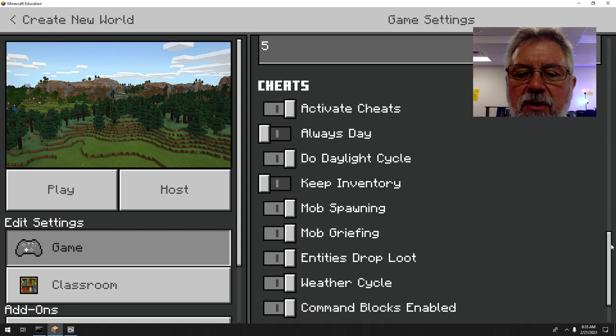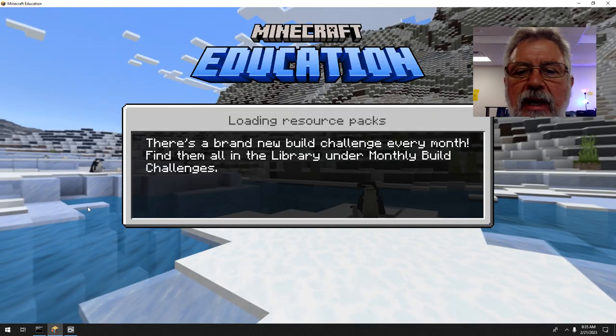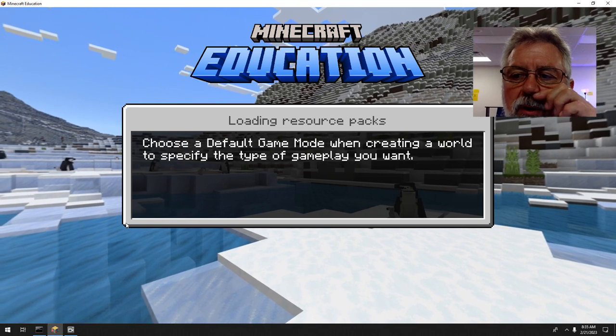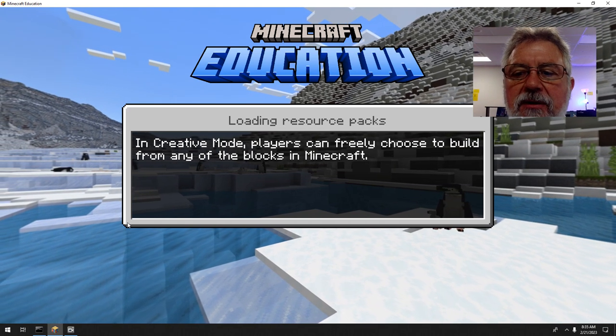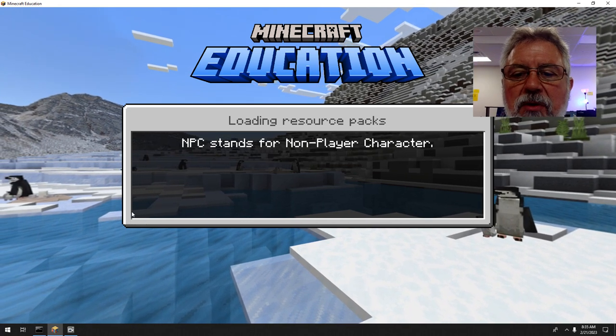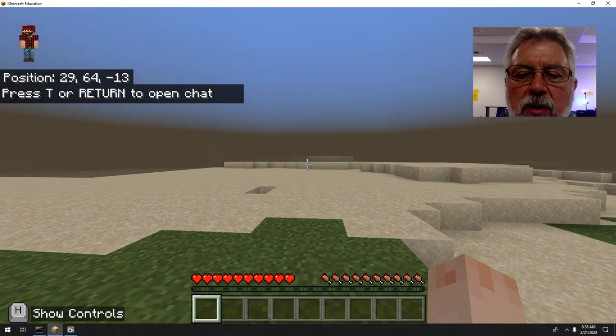Everything else I'll keep at default. Keep Inventory is kind of a cheat, so I'm keeping that off. Hit Play — it's going to spawn you into a random world. The very first thing you want to do is get wood. You can break certain blocks without tools: wood is one, dirt is another. We're going to start with a wooden pickaxe, which will let us get stone. Start off in the morning and get ready for the first night, because we probably won't have a bed.